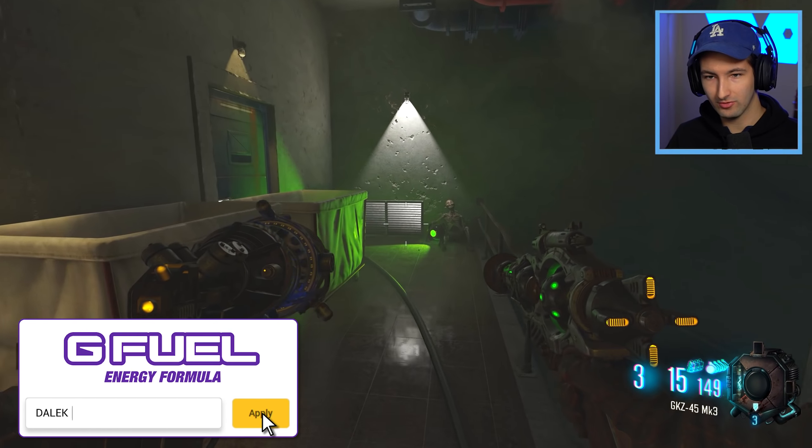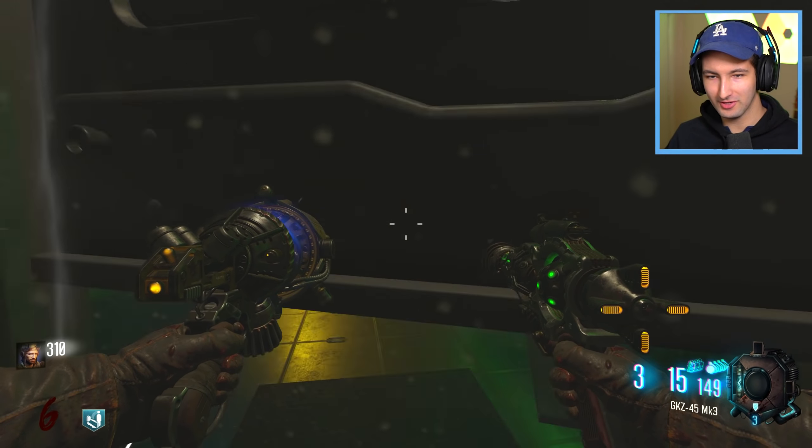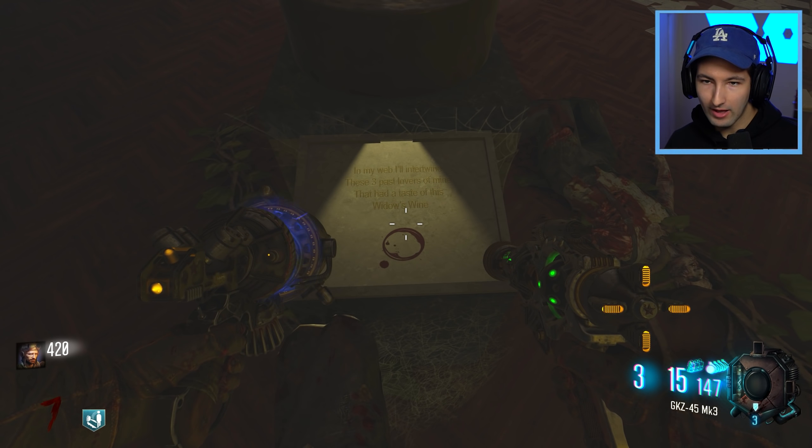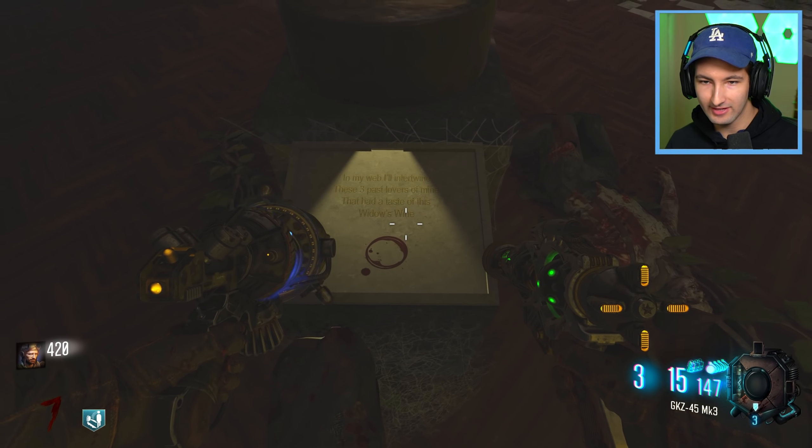This new room looks super creepy, but I love how you've got little lights everywhere — lighting up things you don't know if you should be paying attention to. We've done a loop-de-loop. To activate this Easter egg, I just go up to this. There we go — there's a spotlight on it. So we come over here to this statue and it says: 'In my web, I will intertwine these three past lovers of mine that had a taste of this widow's wine.' So we get widow's wine — but there's more than one statue. Of course, each statue needs its own skull. There's the second, and the third. That's such a cool little Easter egg — widow's wine! And it never goes away, so if we go down we can just keep getting widow's wine.